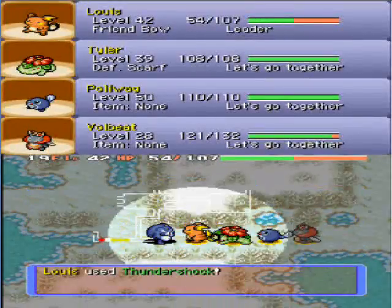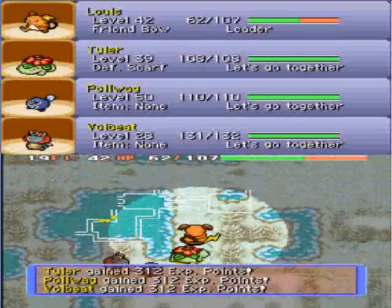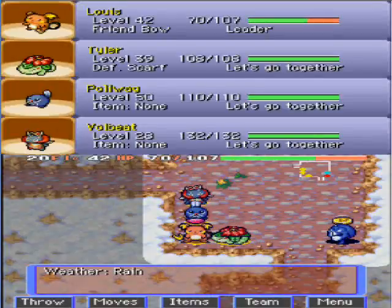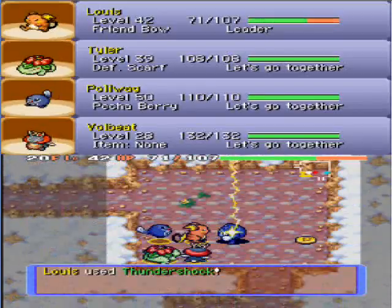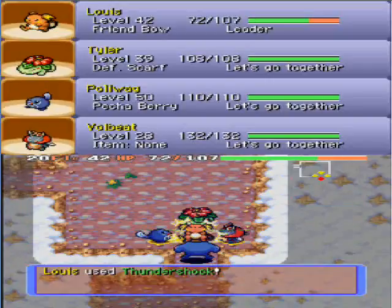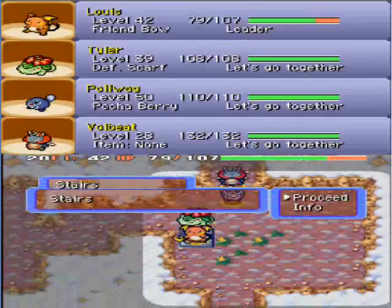In the future I think I'm going to come to dungeons more prepared with items such as Oran Berries, because if I have Oran Berries it will compensate for not having to die and waste Reviver Seeds so quickly. The main items you should really bring to a dungeon are Reviver Seeds, Apples, Oran Berries, and Max Elixirs. Peach Berries, Rawst Berries, Cheri Berries — those berries aren't really essentials, because they're just there to cure status problems, and most of the time you can just ride status problems out anyway.